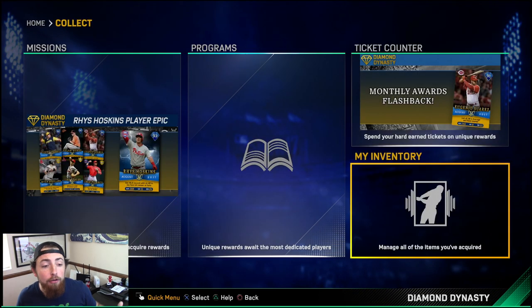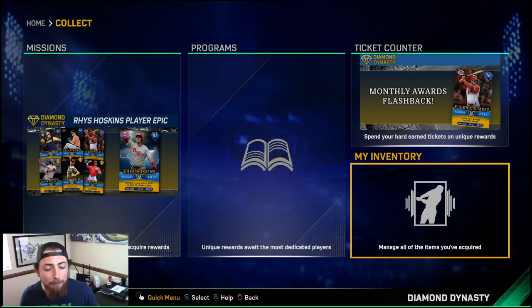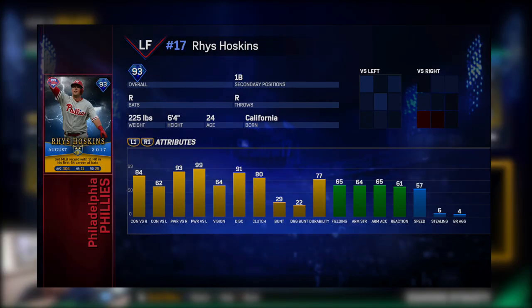If you collect all of those cards, you actually get the Player of the Month mission for the Phillies — Rhys Hoskins. He freaking killed it in August: batted .304 with 11 home runs and 25 RBIs. I'll put a picture up so you guys can see the stats. This card is sick — he plays outfield and has a bunch of power. I would compare this to Giancarlo. So a pretty dope card. Collect all those cards, you get the mission.